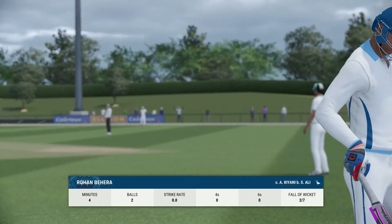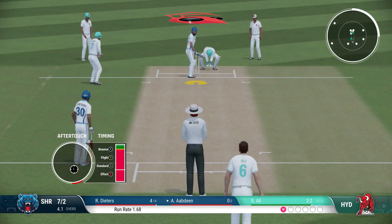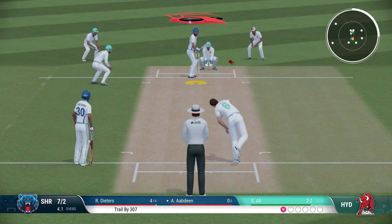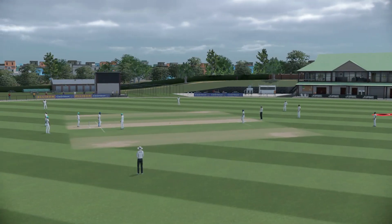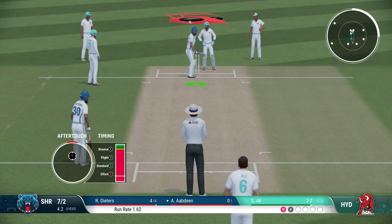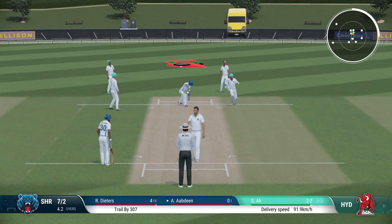Ali strikes again! Just managed to clasp their hands around that one — disappointment for the batter, joy for the bowler. Going around the wicket without scoring, inside the batsman — great ball. Okay, what shall we do now? Probably change the line a little and the length as well, and try to get the leg spin inside — plays it well.